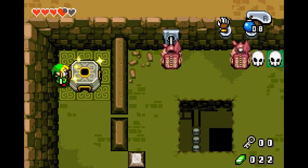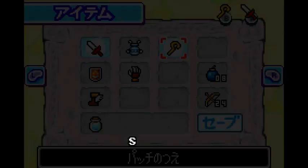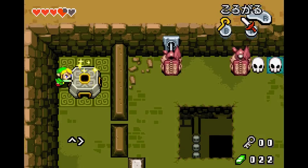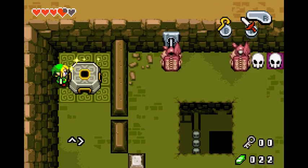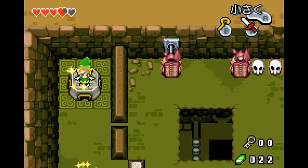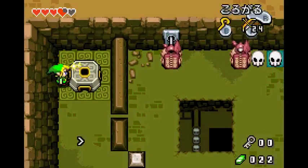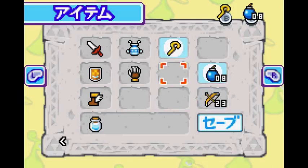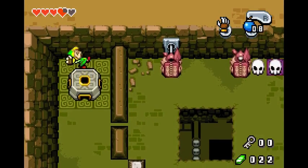What Portal Items does is that it lets you use items on portals. Works with the cane of Pacci, that I know. You can do it with the bow. You have bombs and Mole Mitts equipped — anyways, you'll do it with the Mole Mitts. Use them and you'll pop right up here.